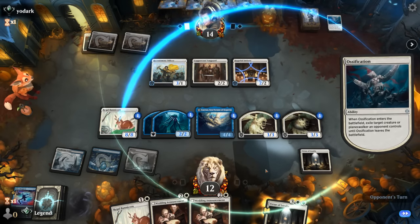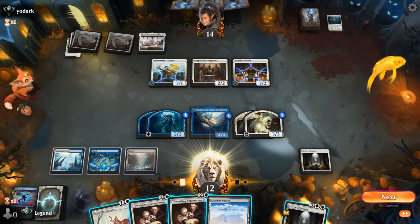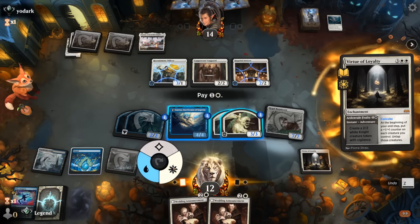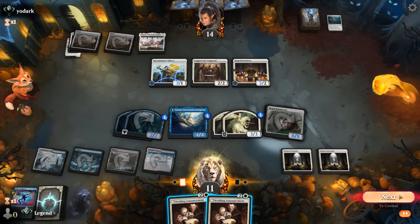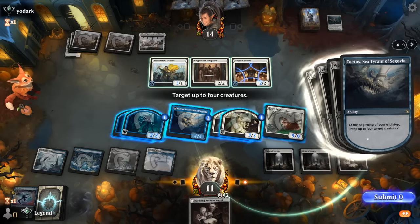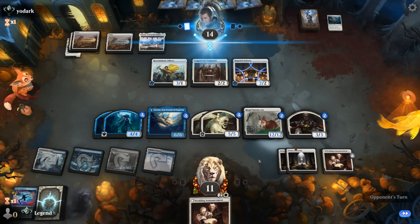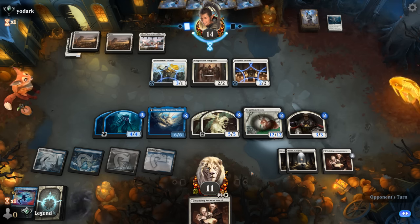We've got another Virtue of Loyalty. Ossification could go after Archaetus but Bunnycorn's just bigger, so we play Bunnycorn. We attack pretty much all-out and could play another Wedding Announcement or attack with Vigilant Knights first. We're glad to go off here — untapping everything anyway. Double Virtue of Loyalty against an opponent stuck on three lands. This is why so many opponents concede as soon as we transform our Invasion of Segovia.